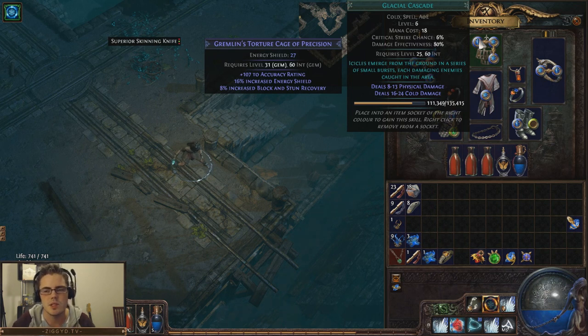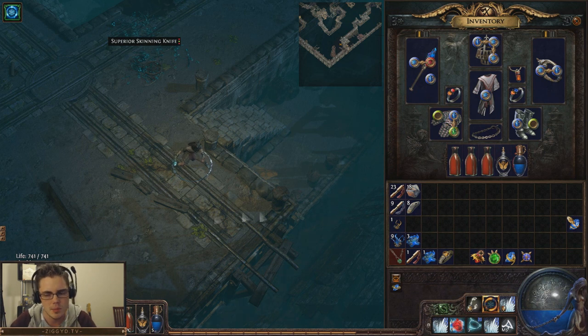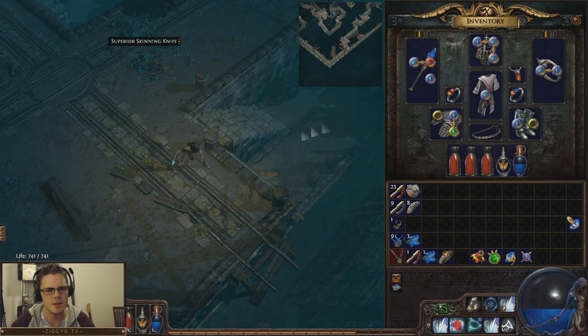It has 80% damage effectiveness, as you can see on the tag. And because it hits multiple times, this actually isn't too bad — a 20% reduction in damage from things like added lightning isn't too bad when you consider it can hit the same enemy multiple times: two to four times based on my testing so far. I think added chaos and added lightning will both be pretty nice ways to scale the damage, and Hatred is kind of an extra non-support-gem way of scaling the damage as well, if you have the mana to support. Even when running with a party, people running Hatred — which is most parties — are going to be buffing your damage with this spell.